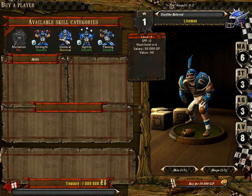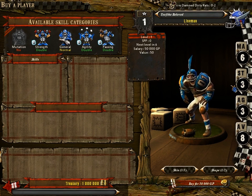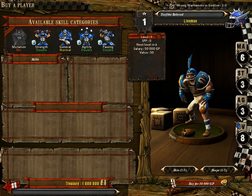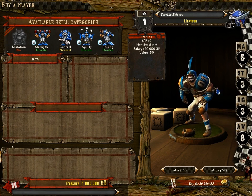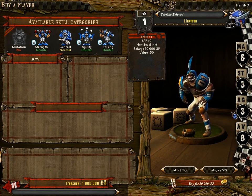The next stat is Strength, which is a measure of how good you are at punching. Most normal-sized guys in the game have Strength 3 — that's a pretty standard value. Next is Agility; this player has Agility 3, which is standard for normal players. Elves all start with Agility 4. Agility controls how well you move the ball, how easy it is to pick up the ball, and how easy it is to get away from other players, so elves have a big advantage with movement and avoiding being punched.